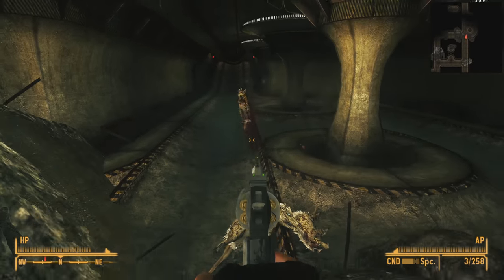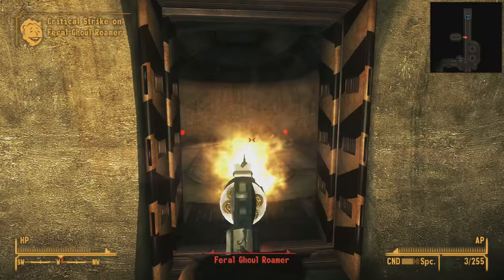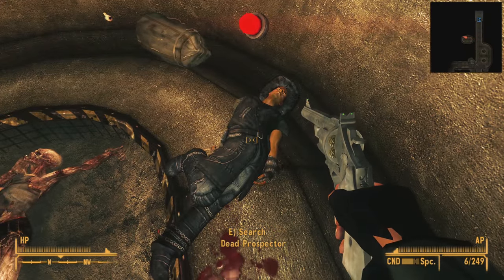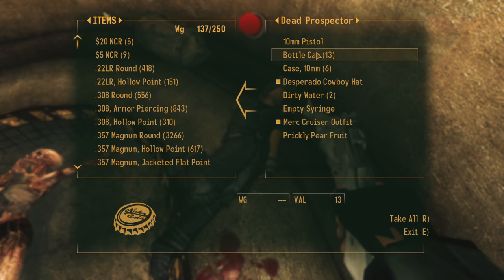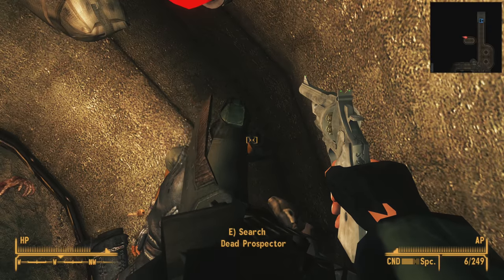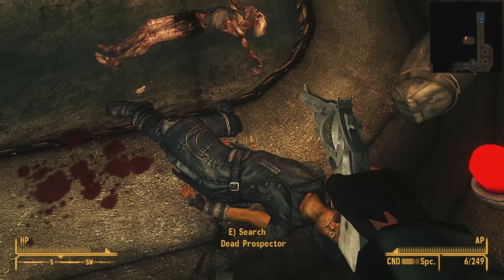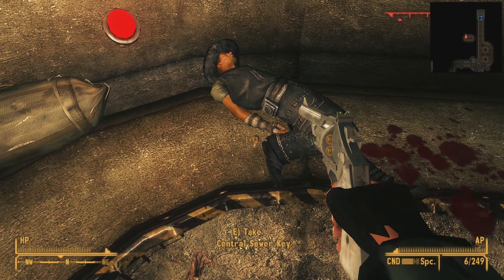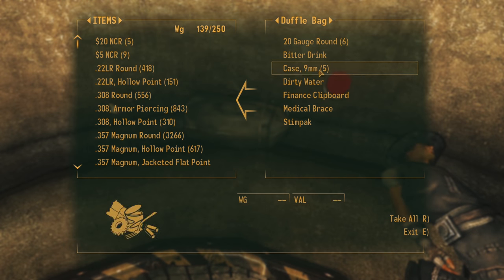Heading north up the tube, we kill rats at the top. At the end of this tube, we find a door to the west with a ghoul. The ghoul was standing over the corpse of a dead prospector carrying quite a load of goods. For caravan players, this is a welcome find — on his body we find the Four of Diamonds and the Seven of Clubs from the Tops casino. On the ground next to his hand we find another key called the Central Sewer Key. This key opens up the advanced radiation suit locker we found in the other room — since we already unlocked it, we have no further use for this key.